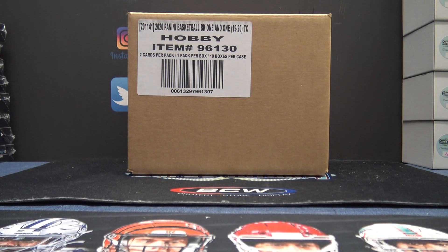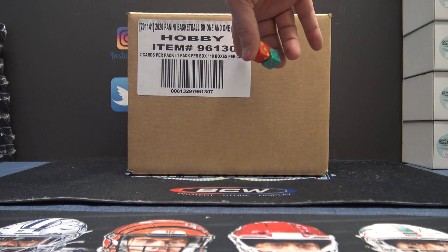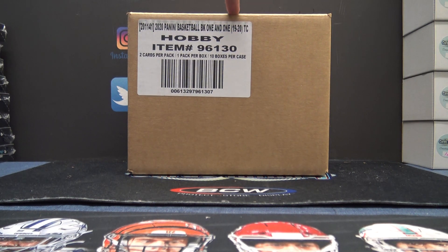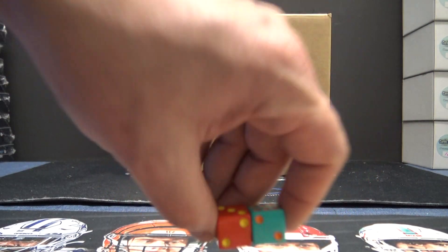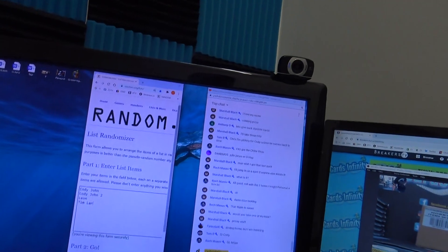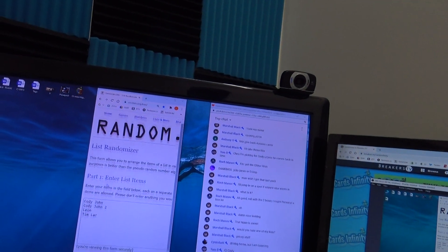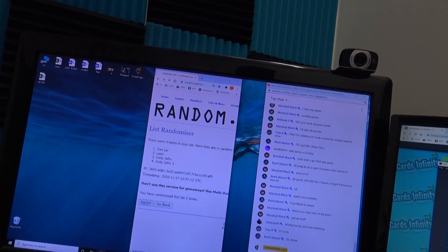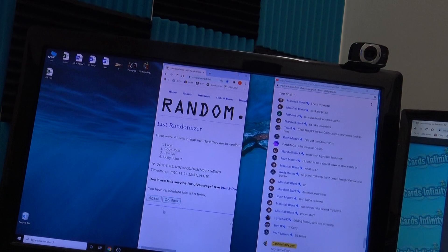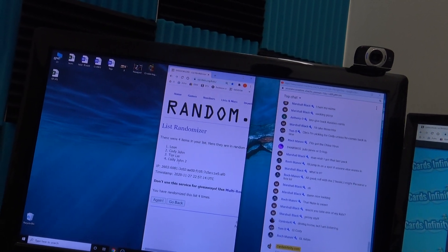Alright, here's the draft. We're going to try this on the live feed for every two spots. We were going to add a box from the fresh, from the one-and-ones. We got four spots, so we're going to do two boxes. You draft your hit four times to determine the draft order. Leon goes first, Cody, Tim, Cody.